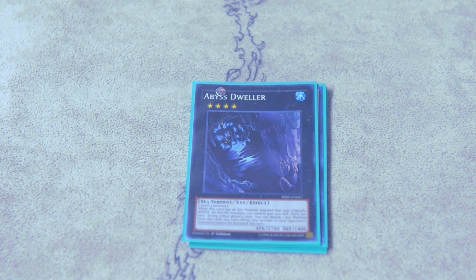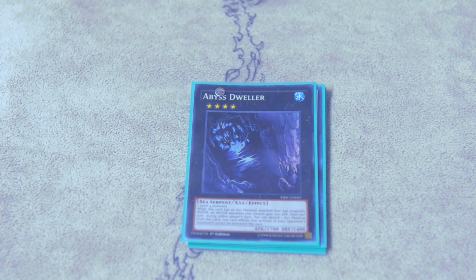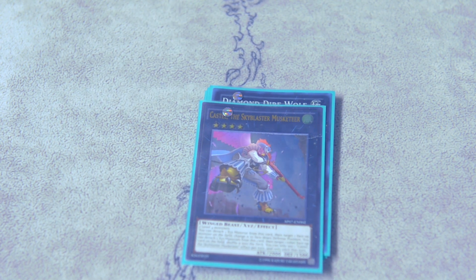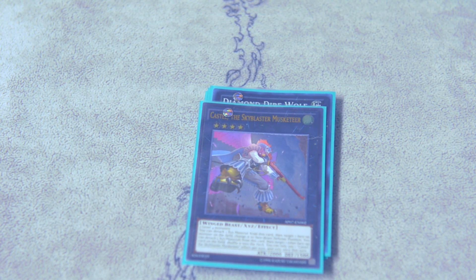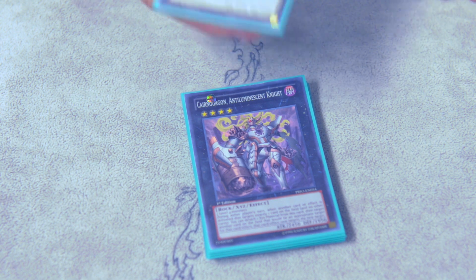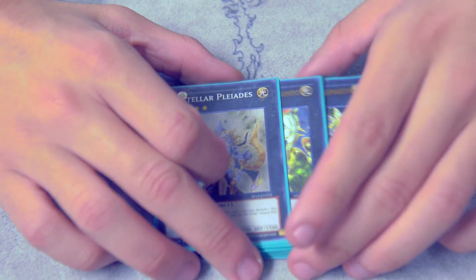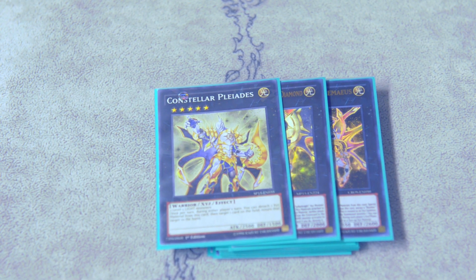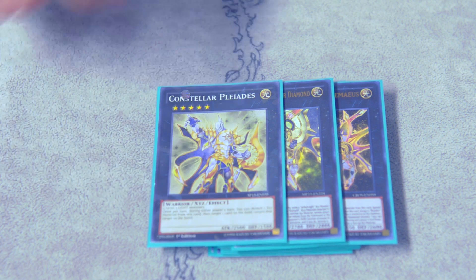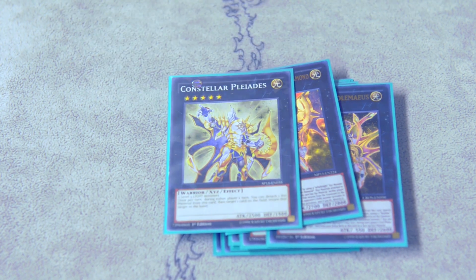I played 1 Dweller because Mermail's a thing, and also against the mirror — against Performapal Trick Clown or Hat Tricker. Trick Clown comes up. Diamond Dire Wolf, just so I can play through back row. My baby — Castel. I've won so many games just because I spun back scales. 1 Abyss Dweller. Karin Gorgon because I side a bunch of floodgates. Totem Bird. I didn't play Infinity mainly because I couldn't get my hands on it, and when you play Infinity you have to play a little bit more traps, and I felt like Number 80 was better to play around already established boards. Even though Infinity can do the same thing, I prefer Number 80 in my opinion.